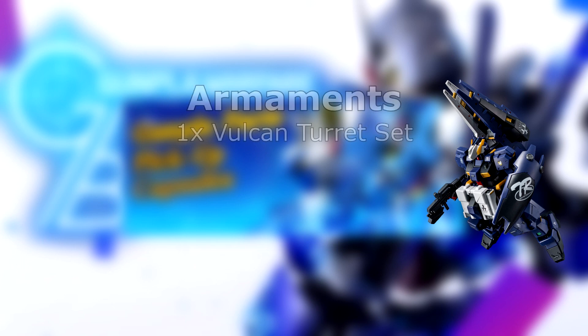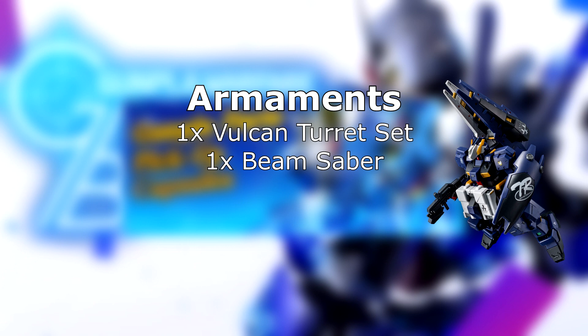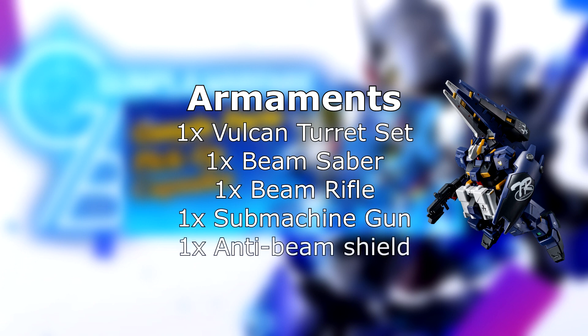The four-star rarity on it couldn't possibly be biased. Lastly, the welfare machine: the Hazel. This one comes from the UC era and was part of the Zeta side story 'Advance of Zeta: The Flag of Titans.' This is the Advanced Hazel variation. The Hazel is actually a GM Quell that had parts swapped out with high-performance parts, and the head was replaced with an RX Gundam-type head. It comes with pretty basic armaments — a vulcan turret set, a beam saber, a beam rifle, a submachine gun, and an anti-beam shield — nothing too exciting, but it looks pretty cool.